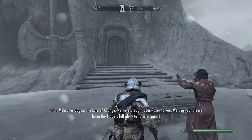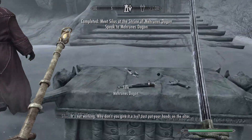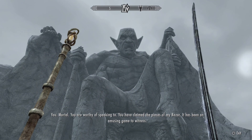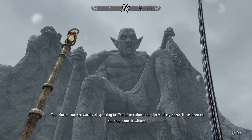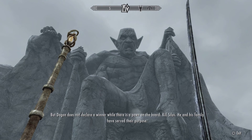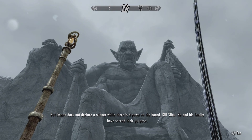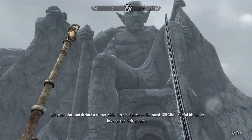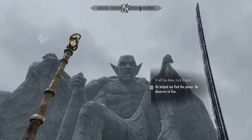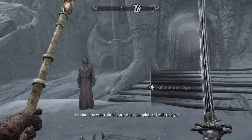Yes, give me the razor. He's a statue. You are worthy of speaking to - you have claimed the pieces of my razor, it has been an amusing game to witness. But Dagon does not declare a winner while there is a pawn on the board. Kill Silas - he and his family have served their purpose. Kill him, take your rightful place as my champion or I will crush you.